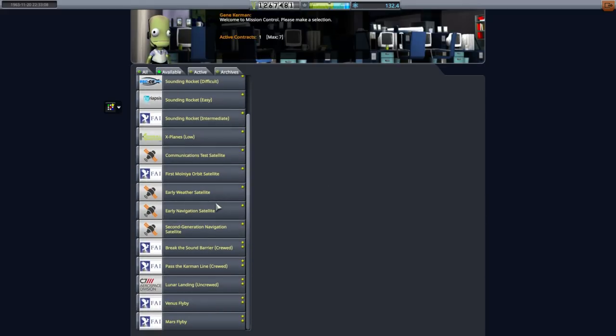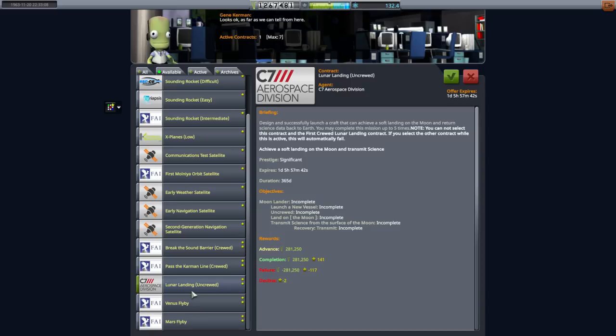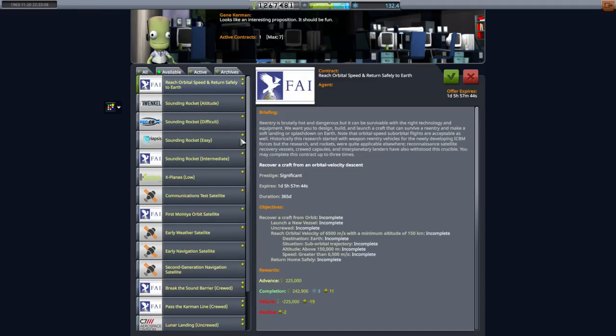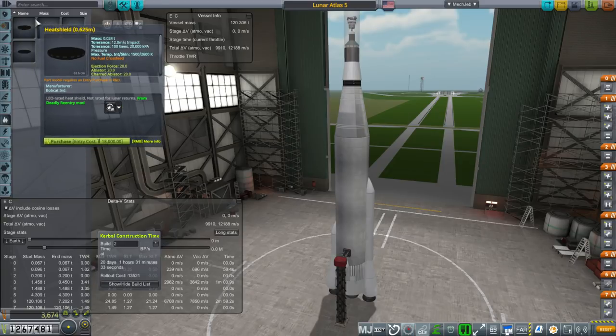If it does work out we could try some other things. Lunar landing sounds like a real challenge — reach orbital speed and return safely. It is uncrewed, actually. We have LEO-rated heat shields, so we'll have to see which one I really want based on what probe I send up.